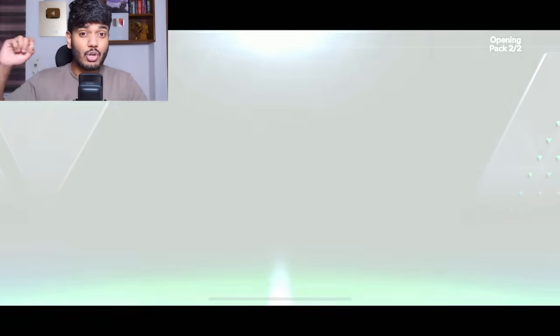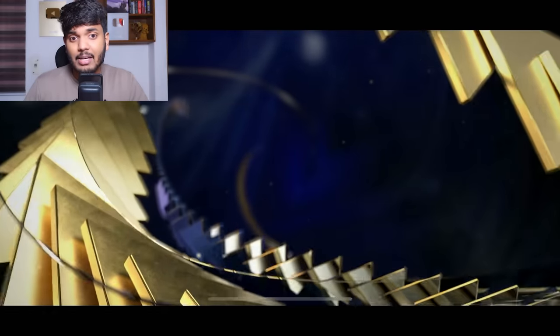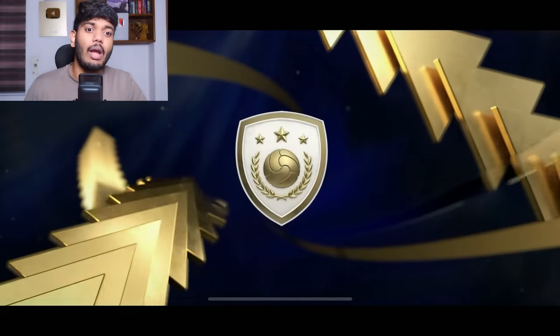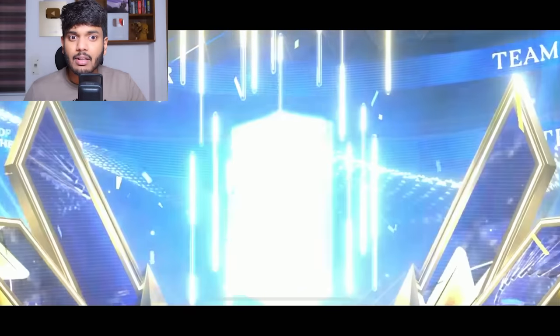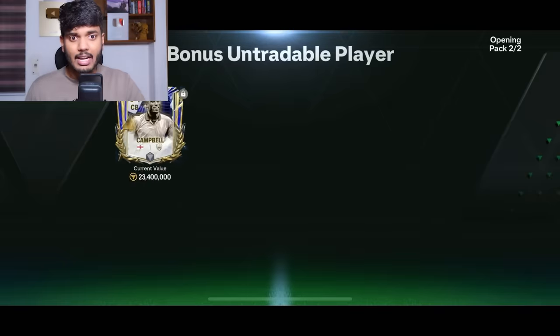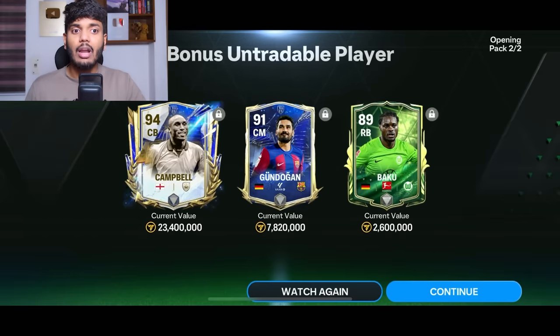Now the bonus untradable player pack — let's see. It's going to be England, center back... it's an Icon! This is Sol Campbell. Not bad — we have a center back for the team. We also got Ilkay Gundogan and Baku. So we got a right back, a center back, and a center mid. That is good.